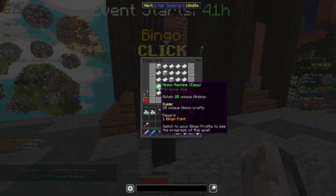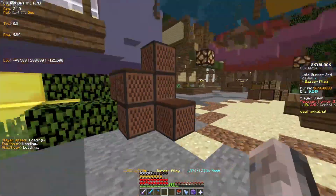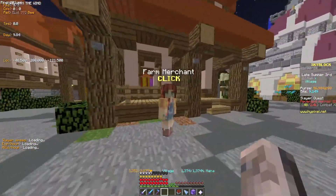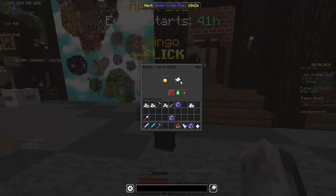Obtain 25 unique minions — you're just going to get the tier 4 zombie minions, tier 2 chicken minions, tier 7 sand minion if you want from getting the sand at the beginning, and tier 2 foraging minions, which you can get from the foraging guy over here. You could also do different minions — it's really easy though, it won't take long.